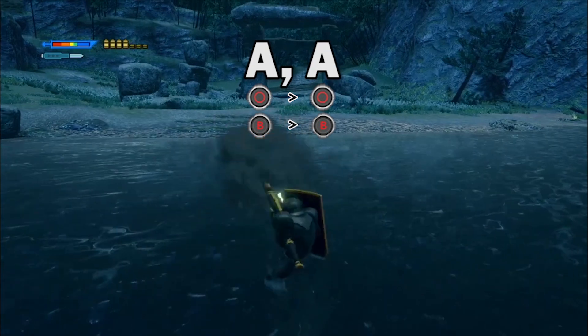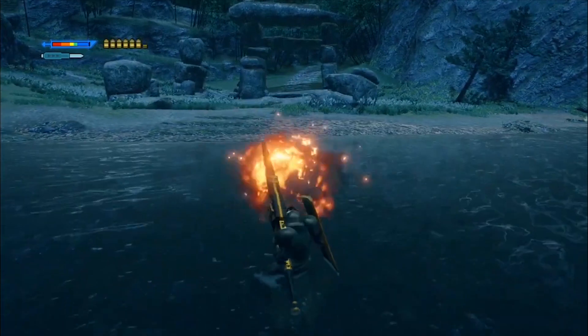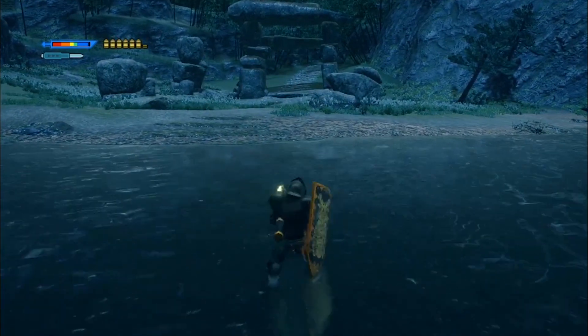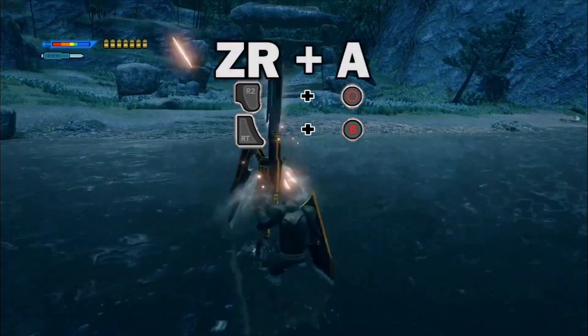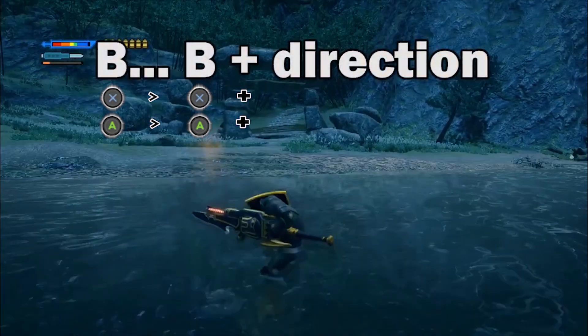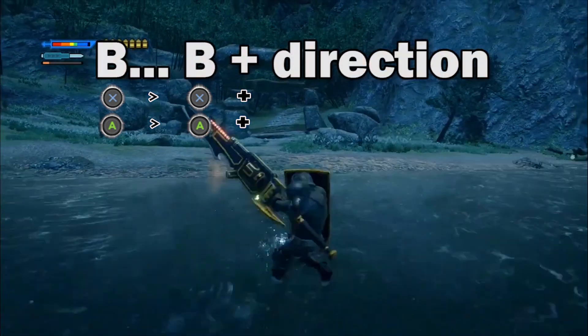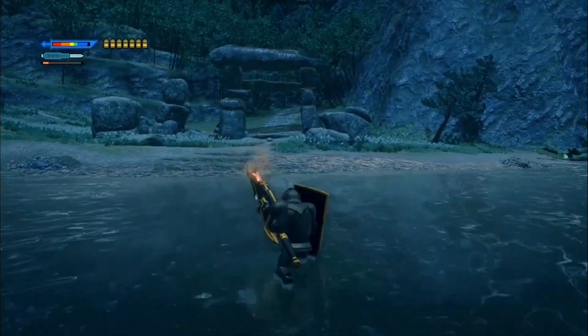Shelling really chews through sharpness though, so keep that in mind. You can string together pokes with shelling attacks to keep combos going longer. You can reload your shells by pressing ZR plus A. Movement fundamentals are the same as lance — you can back hop, sidestep and hop forward. For a more detailed refresher, check out my five minute lance guide.